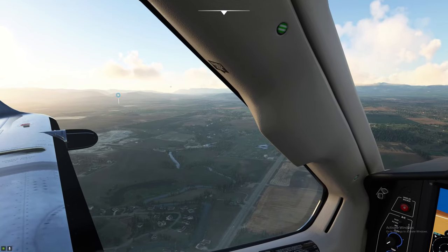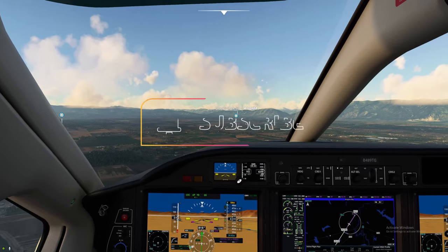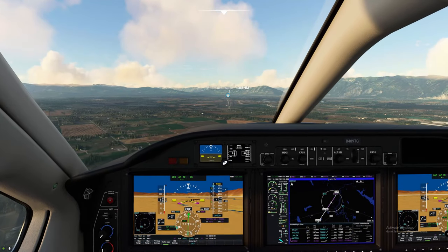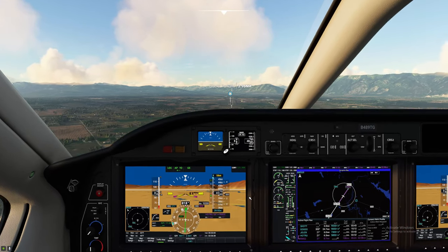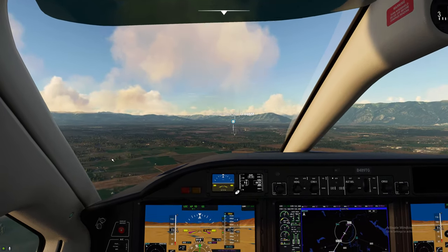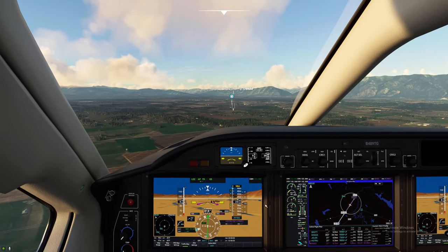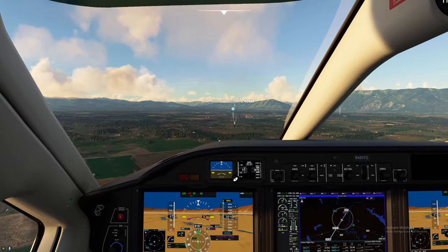I hope you're enjoying the video today and getting some great information out of this. According to our screen, we only have four knots of wind from behind and to the side, but it sure feels like more than that. We are above the glide path, so I'm going to turn off autopilot and take it in manually from here.